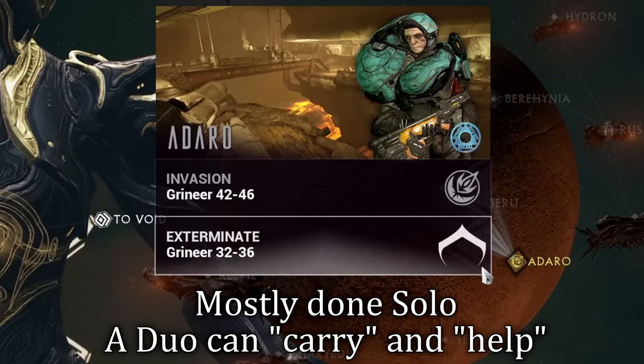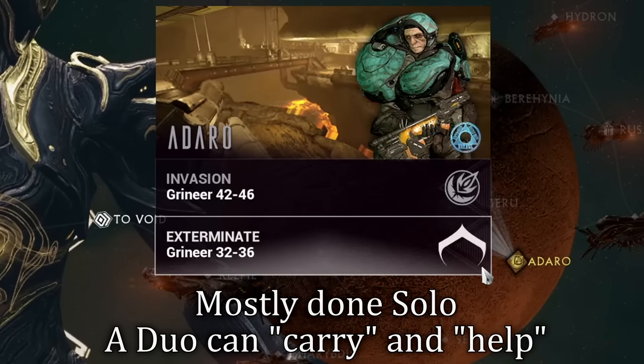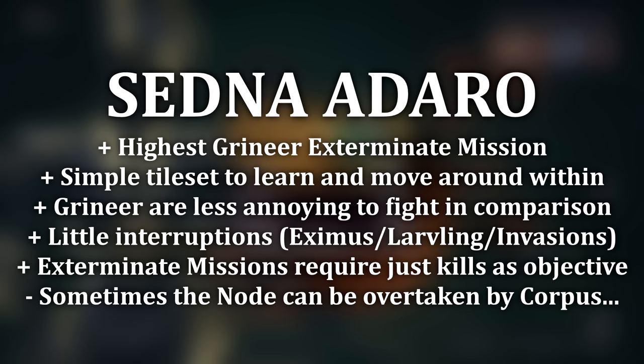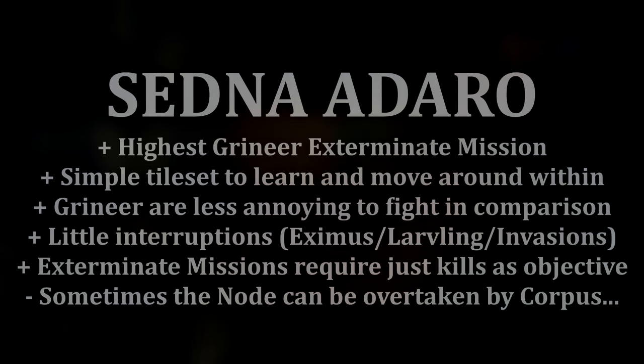Now, this is mostly done as a solo player, however you can do this as a duo as well. Sedna Adaro in the star chart is one of the highest end missions that you can do versus the Grineer faction, with a really nice tileset and not too many interruptions during your run. All you have to do in Exterminate missions is pretty much kill everything, and the Grineer here are going to be easy to kill.